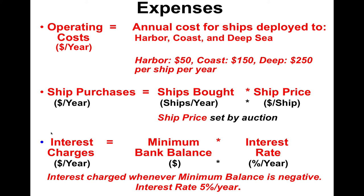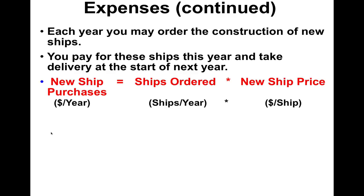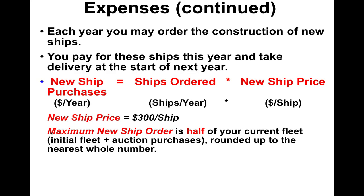Hopefully you guys don't have a negative balance. Each year you might choose to get more ships to increase your capacity. The initial cost to build a ship is $300 per ship.